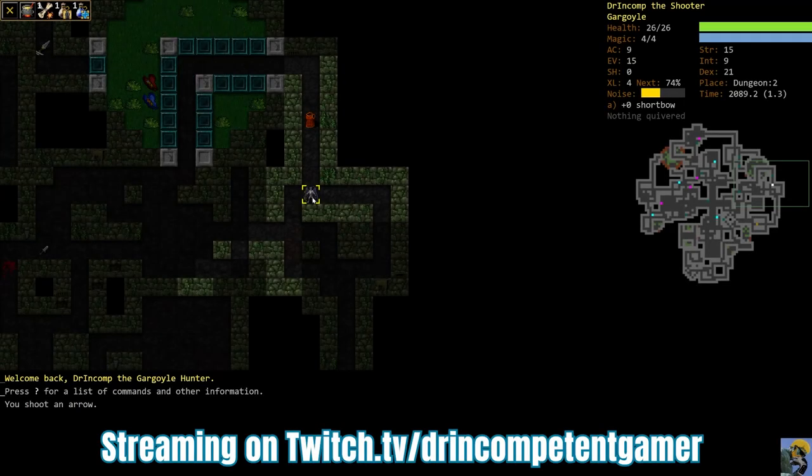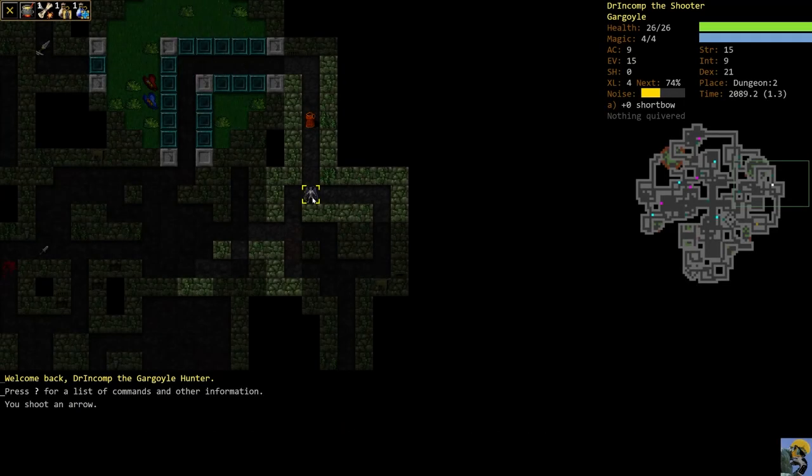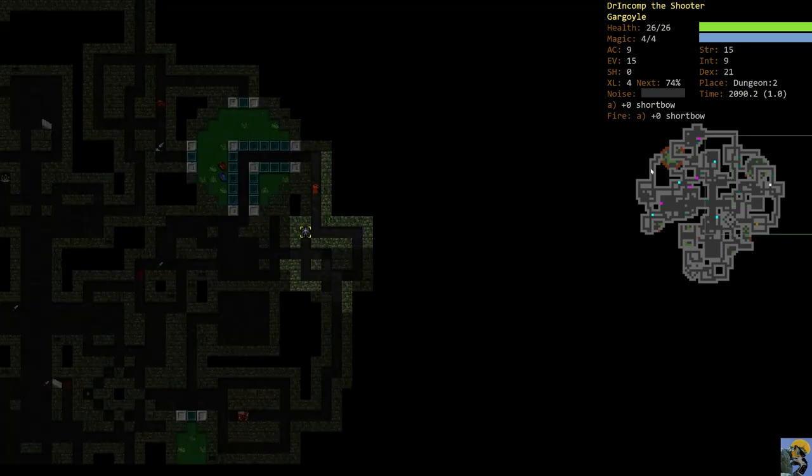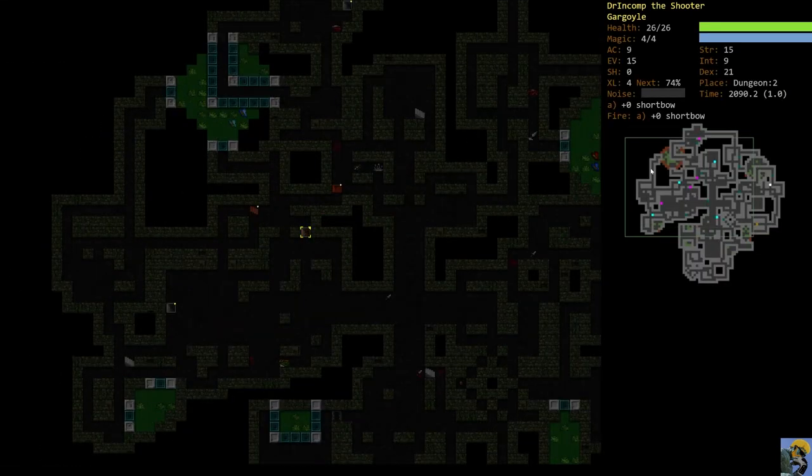Hello everyone, how's it going? Dr. Incompetent here and let's resume our 2022 Complete Beginner's Guide to Dungeon Crawl Stone Soup with this ranged character, our gargoyle hunter. We're already level four and we're on dungeon two, so not bad. I'm going to go ahead and quiver my short bow again — shift Q to do the quiver — and we're going to go looking for the stairs to get down.